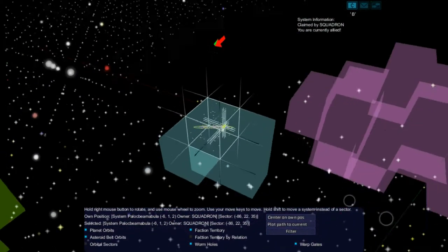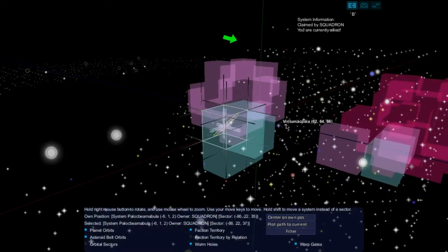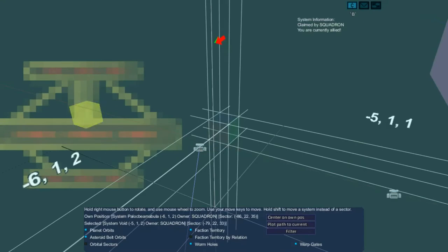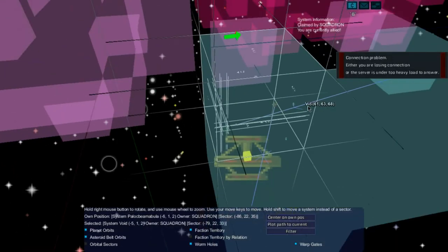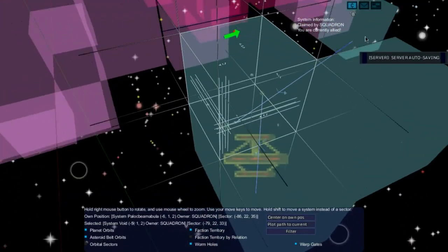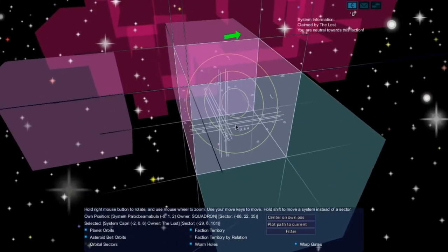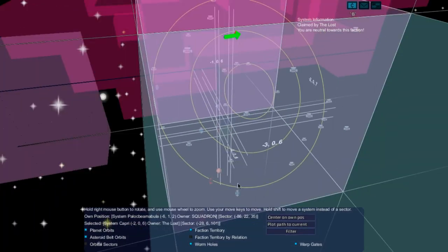I want to check out Cursor Space, which is over here somewhere. I have no clue how the warp gates work. Oh, here we go — there's a blue line. So we would need to go to this station. I would need to jump down to here, then take the warp gate into here, then fly into Cursor Space. If I hold shift we can move faster.